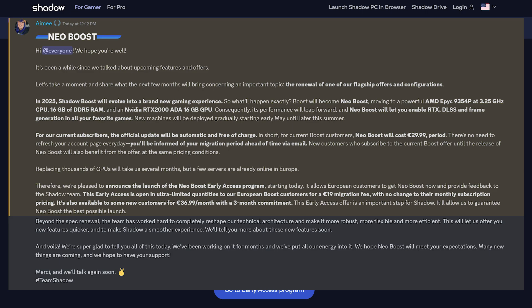So what'll happen exactly? Boost will become Neo Boost, moving to a powerful AMD EPYC 9354P 3.25GHz CPU, 16GB of DDR5 RAM, and an NVIDIA RTX 2000 Ada Lovelace 16GB GPU. Consequently, its performance will leap forward and Neo Boost will let you enable RTX, DLSS, and NVIDIA's frame generation in all your favorite games.